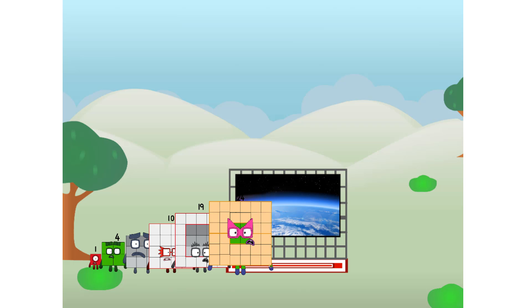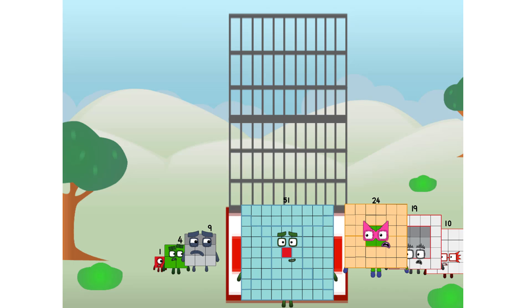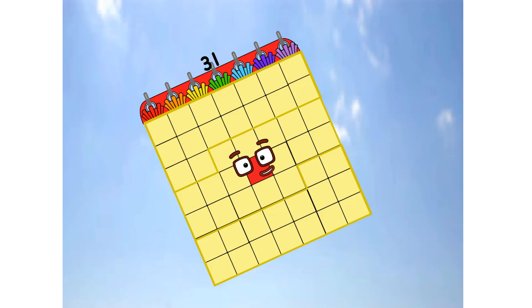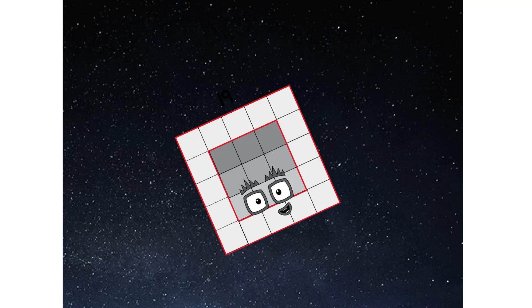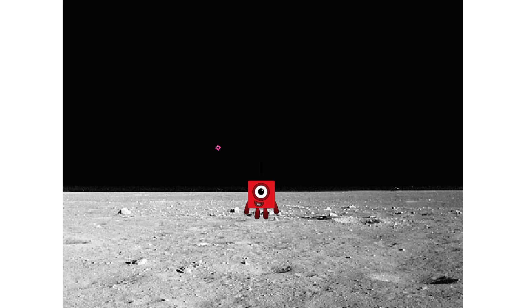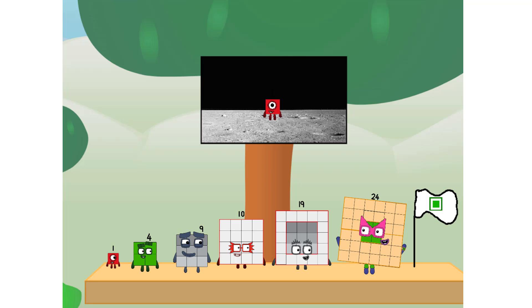Entering Lunar Orbit. Launching Lunar Lander. The square has landed! We did it. The only thing left now is to plant the square club flag. Numberland, we have a problem. I forgot the flag.